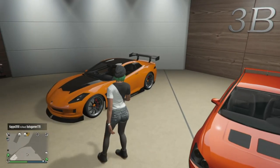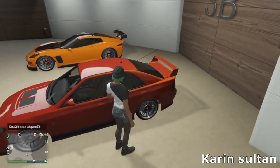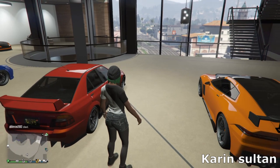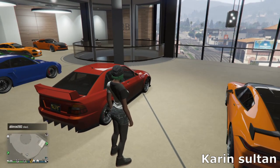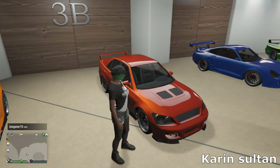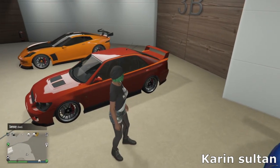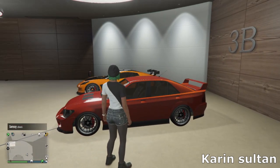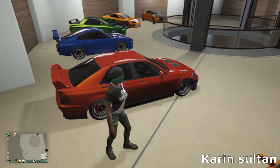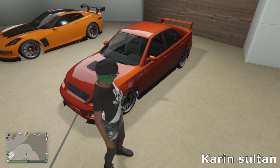Then we've got the Sultan — just the regular Sultan, not the Sultan RS. I'm not a big fan of the RS — don't really like the wide body and the side exhaust you can't remove is annoying. But the regular Sultan is actually really cool, again based off a Subaru. I went for a sort of rally car slash street car build — a rally cross sort of look so you could take this off road but also use it in street races. Simple diffuser on the back, a small Subaru spoiler, simple sport wheels, and a lava red metallic orange.